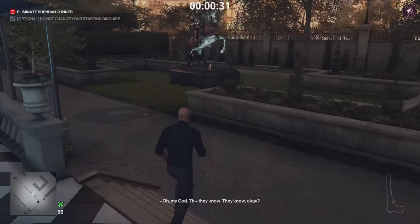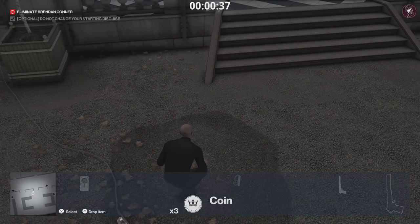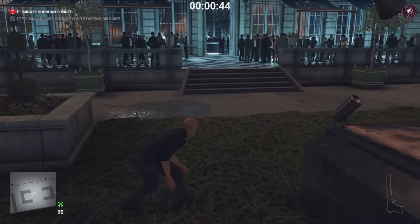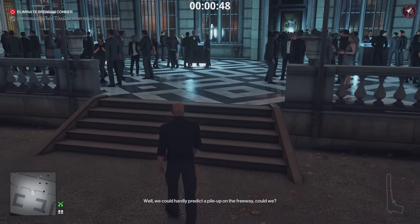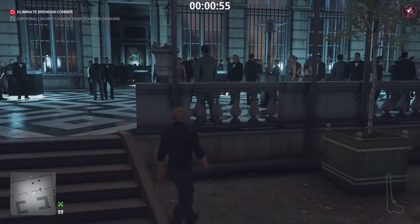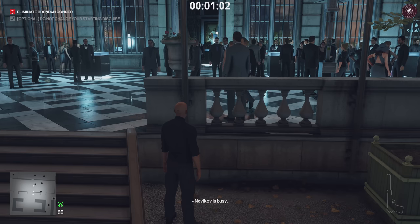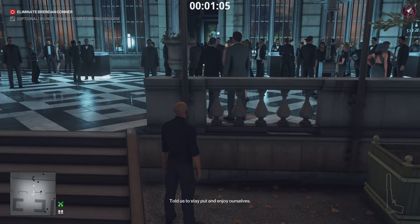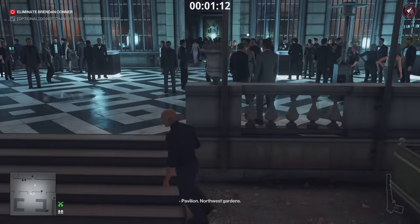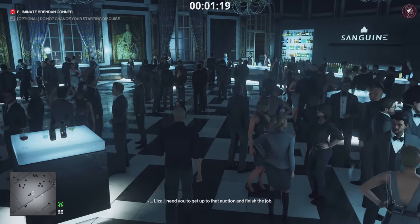There's a puddle and a plug socket outside. Drop a coin in the middle of the puddle first, then shoot the socket. Make sure you don't get spotted while shooting it — if you do, restart the mission. Do not walk in the puddle once it's electrified. If the NPC crowd is reacting and spreading out, don't worry — it just means you can't take advantage of the crowd blender mechanic. There's an enforcer NPC in front of us we wanted to avoid using crowd blend, but the crowds spreading out means they didn't see you shoot.